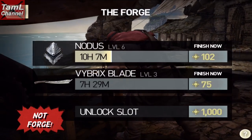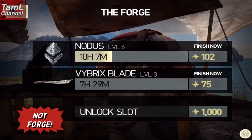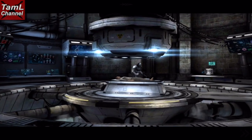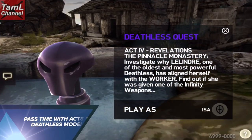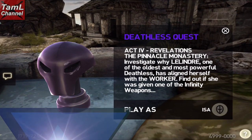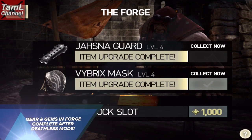The other thing not to use your chips for is on the forge — you don't want to pass the time by spending chips. Instead, play through the acts or quests and you'll see that in-game time passes. The best one is deathless mode, as all your gem fuses and gear forges will instantly complete after deathless mode.